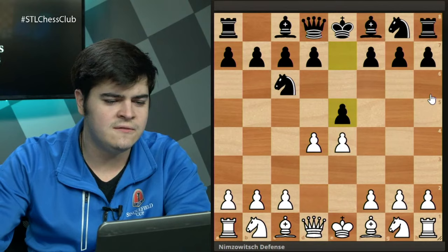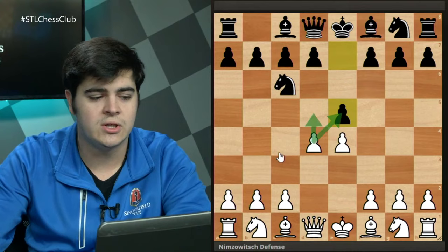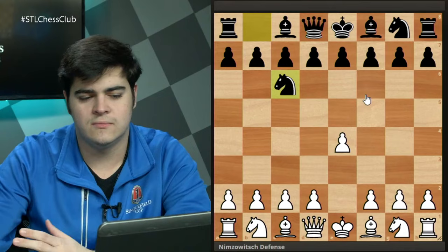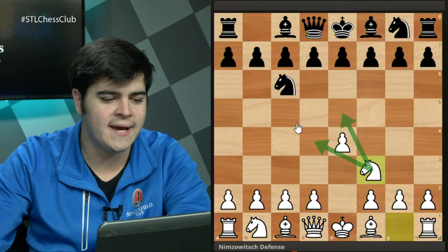After d4, black's best move is actually e5, telling white they need to make a decision about how to handle the center. White can choose to take, push, or defend with pawn to c3. But no matter what option white takes, they're going to have to commit their central structure, giving black a solid plan. So tonight I'm going to be recommending the move knight to f3 — this is the declined variation of the Nimzovich defense, adding reinforcements to the squares black wants to control.